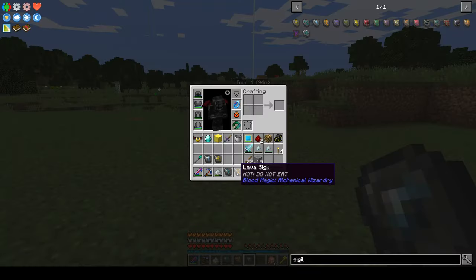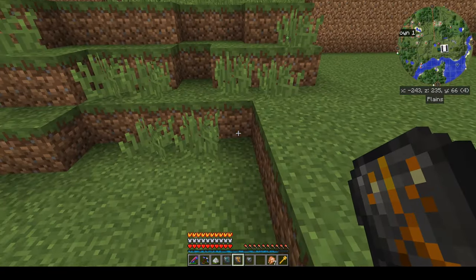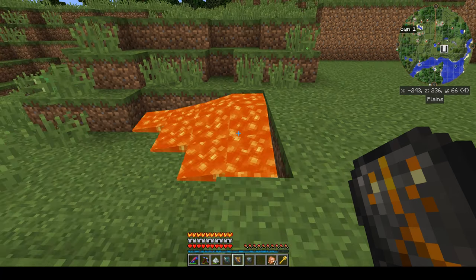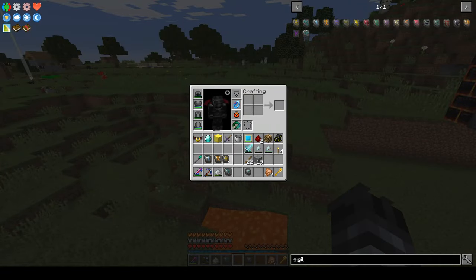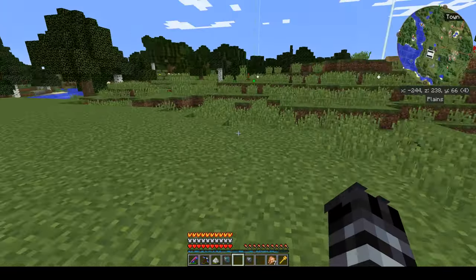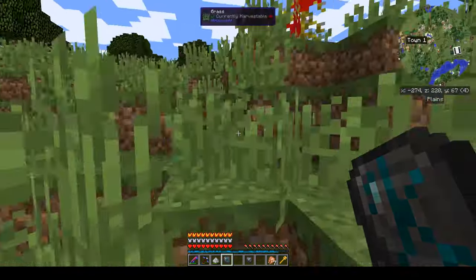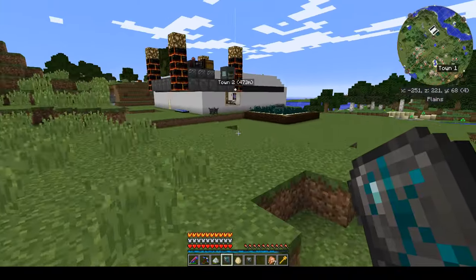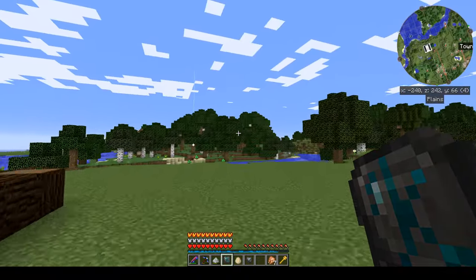Now we have the air sigil and the lava sigil. Let's show the lava sigil first — this pulls from your local LP network and creates lava blocks, which is really cool. So now we have a water sigil and a lava sigil. We also have the air sigil — let's check that one out. Even if you have creative flight already, the air sigil lets you get up in the air. Couple this with gliding and it works out really nicely.